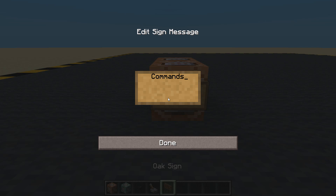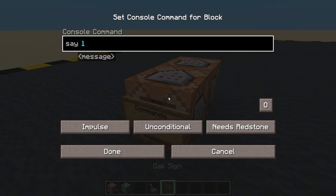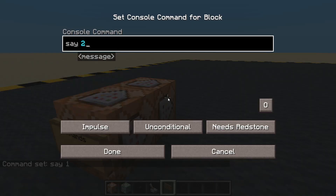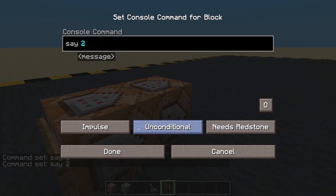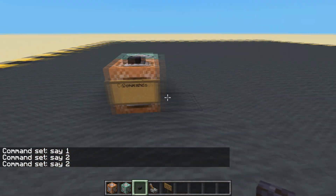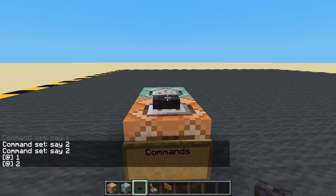We'll call this 'commands' — these are the commands I want to run. I'm going to say one and I'm going to say two, and we'd better make that a chain, always active. So I can have a button here and the player comes along and presses the button, but I want a delay.